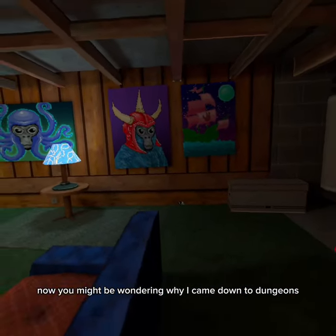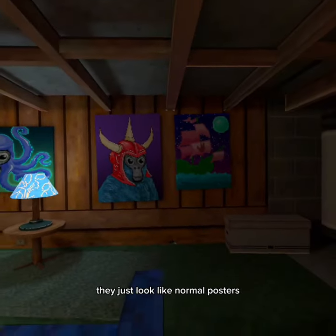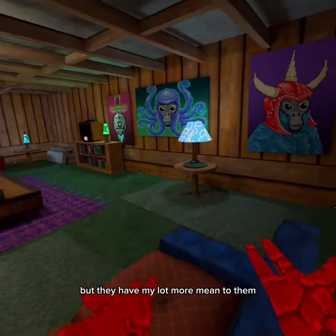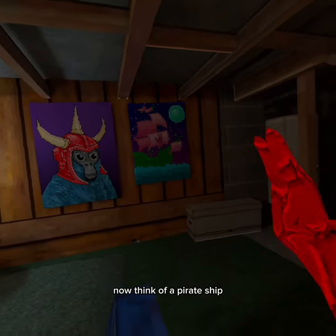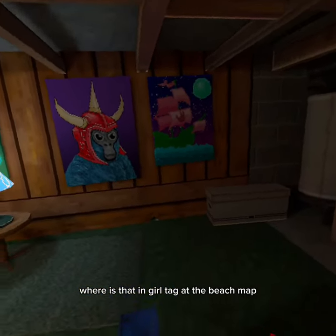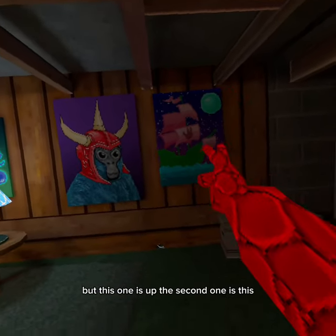Now you might be wondering why I came down to dungeons. There are some posters right here that just look like normal posters but they have a lot more meaning to them. The first one is a pirate ship. Think of a pirate ship — where is that in Gorilla Tag? At the beach map. Now the one at the beach map is actually sunken under the water, but this one is up.